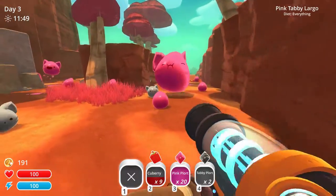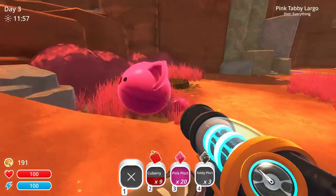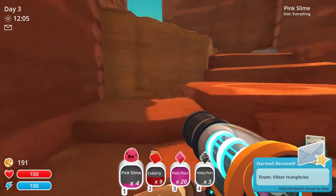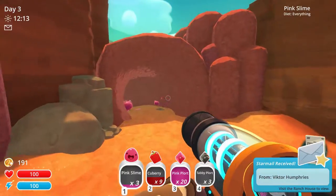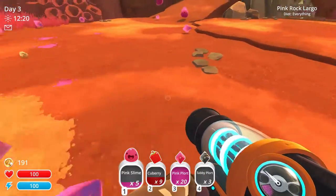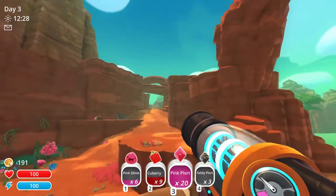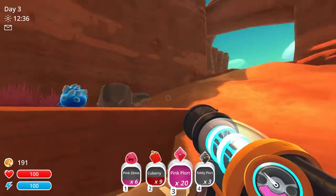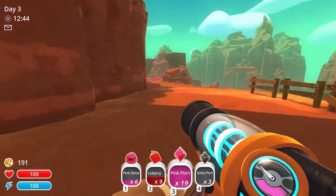Just gonna throw some of these out of here. I want some of these pink ones — I think I may want to just take a few. We got some mail; I'll read that when we get home. I think I'll take like six. I guess that's a fun way to play with them. Six should do the trick. We got all these pink ones, which should be enough to potentially give us some money. What happens if one of these guys eat this? Just becomes one of those. Never mind.